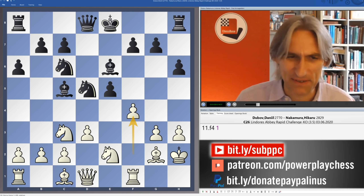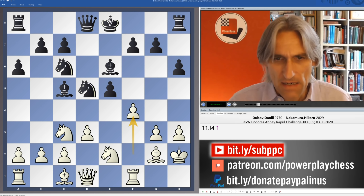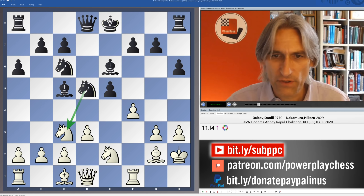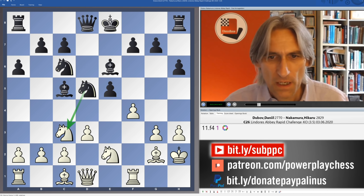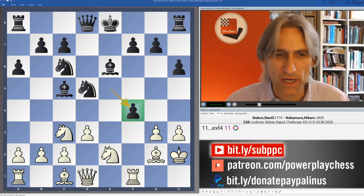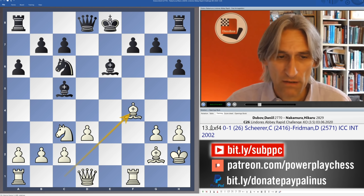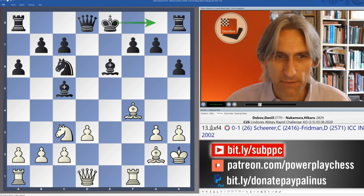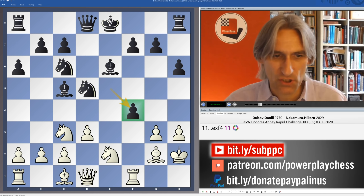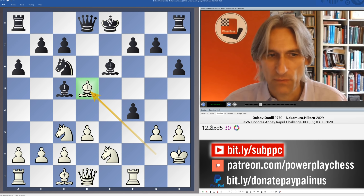You see this in a kind of King's Indian position as well — I'll show you that later. Here, black could play for example knight takes c3 to try and avoid this, which is reasonable. But Nakamura, playing extremely quickly, took on f4, and here of course if white just recaptures, that's no big deal — black can castle and seems okay. But here is the point in this position after e takes f4: you can take on d5 with the bishop.